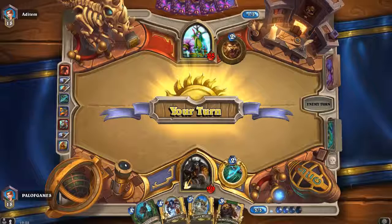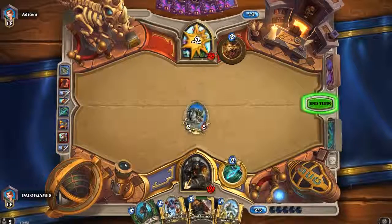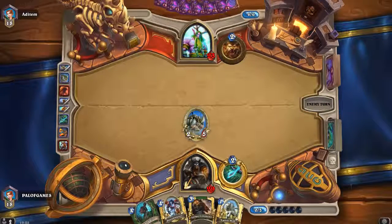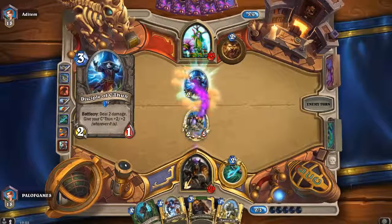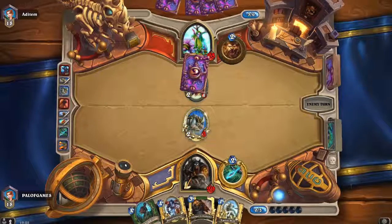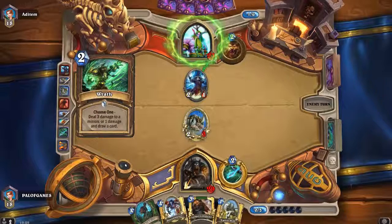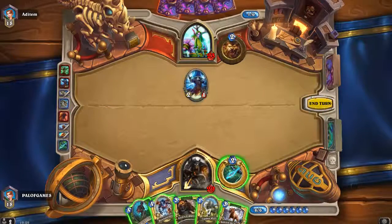If I were to play Savannah Highmane next turn, that would be perfect, and we've got loads of plays available to us, which is good. We'll make sure Howl Master gets played because he hasn't had his chance to shine yet. 10-10 now — oof, gotta be careful in the late game.